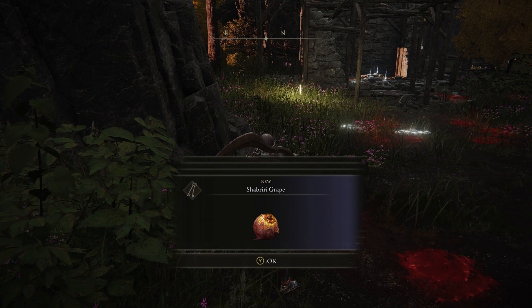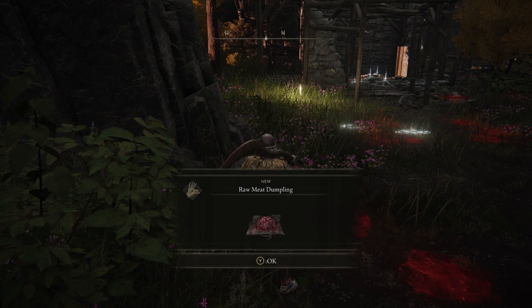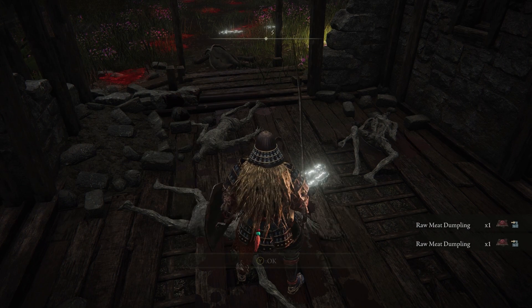Once Edgar has been defeated, we see that he is going to drop us a Shabriri Grape, the Banished Knight's Halberd plus 8, and some Raw Meat Dumplings. Inside his shack, we will find a number of Raw Meat Dumplings on the corpses inside.